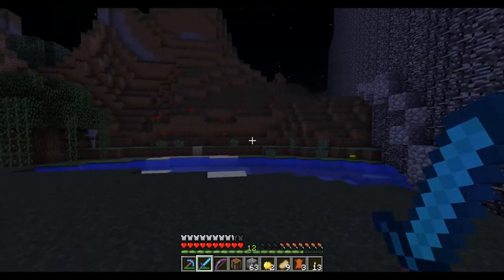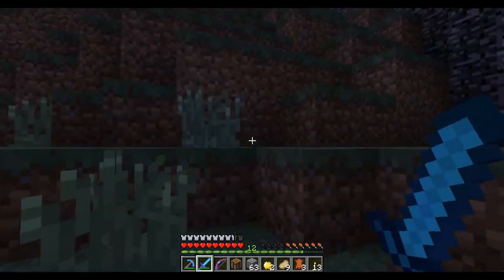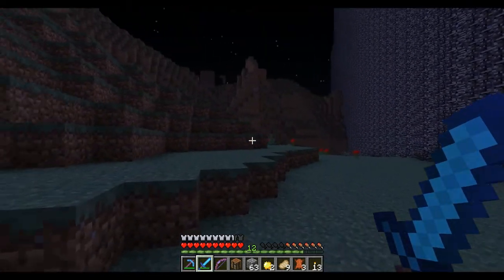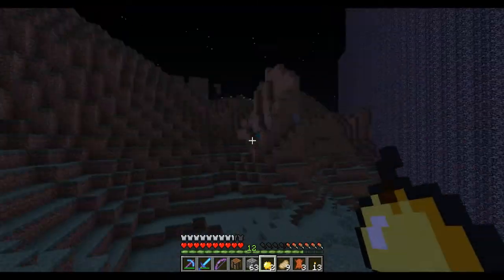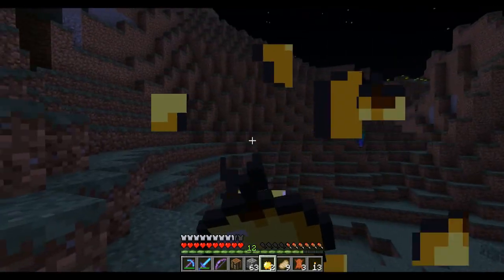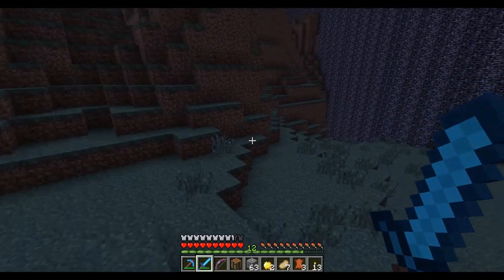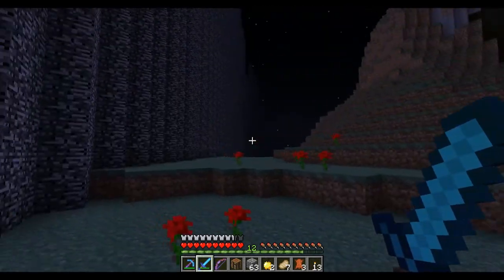Welcome back to the Chexmax UHC episode 5! There's a spider on the other side of the wall. We've already made it to episode 5 - we have two golden apples left, a diamond chestplate, diamond everything. I almost ate one of those golden apples by accident!